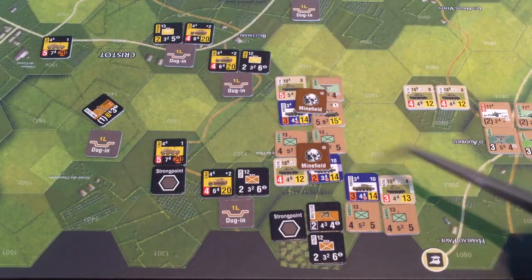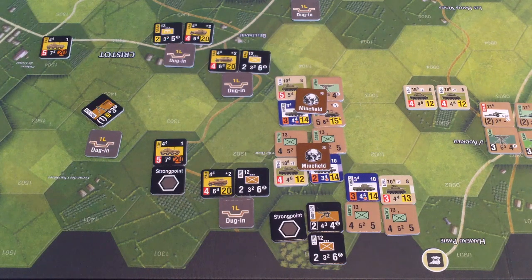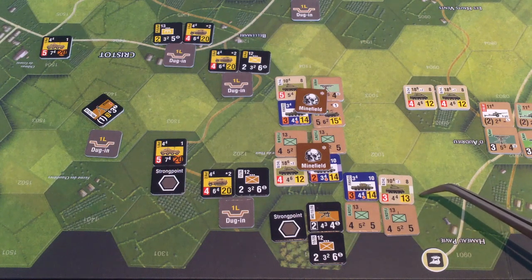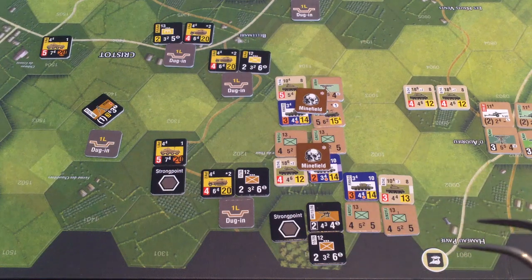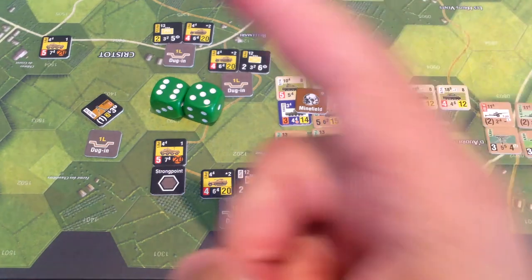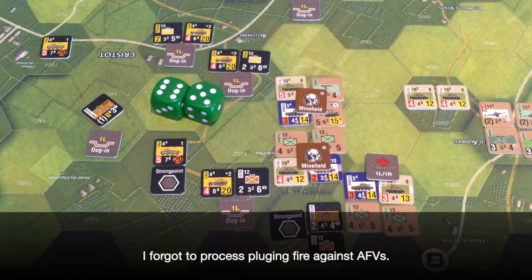Now for the German mortar — there are two hexes attacking so I have to pick one. I'll pick the one not in close terrain or a minefield, and check range — yes, it's in range. I also forgot to add the mortar's attack strength of five to my last roll — it still would have been too low. This mortar is attacking two infantry companies, so that's plus two. Light fog gives a minus two. Plus two minus two is zero net modifier. Let's roll — got an 11. 11 plus three attack strength is 14, just enough to suppress. These guys are suppressed. That mortar is now used up.